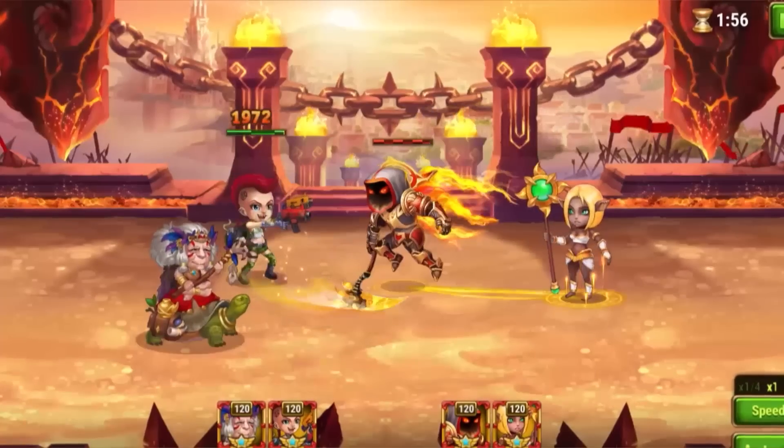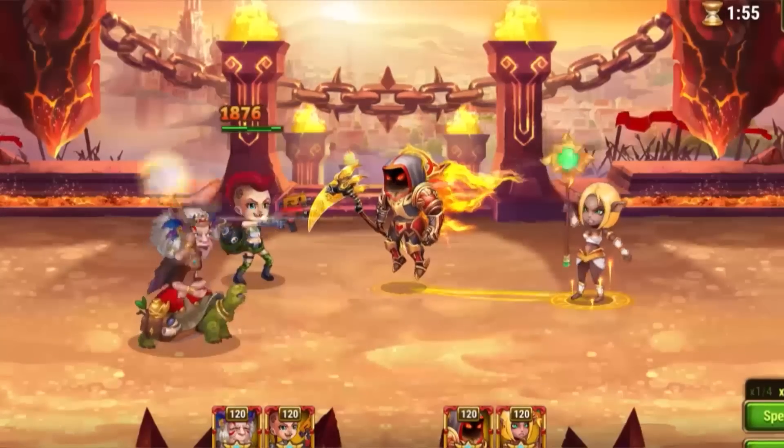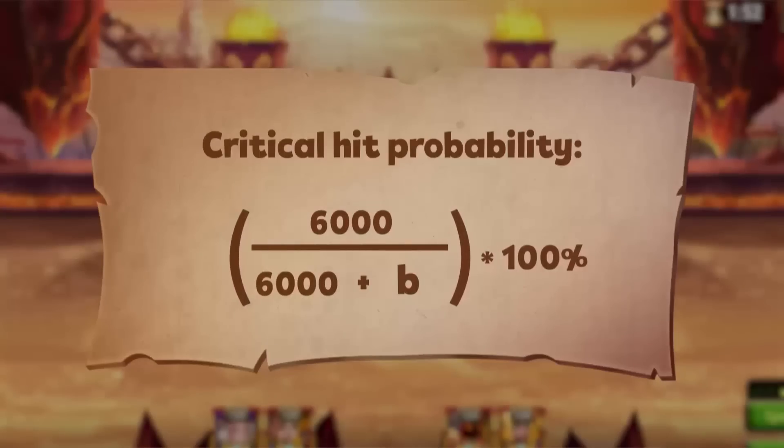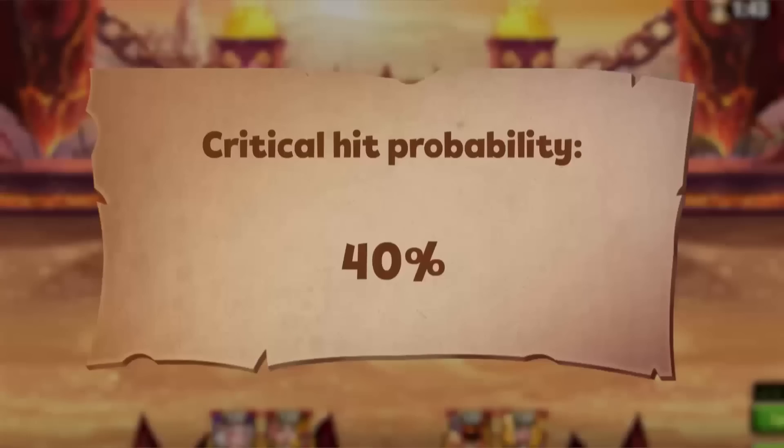Now let's increase the second variable — the opponent's main hero stat — and see how it affects the chances. Keeping Daredevil's amount of crit points at 6000 and increasing Astaroth's strength up to 9000 will decrease Daredevil's critical hit chance down to 40%.